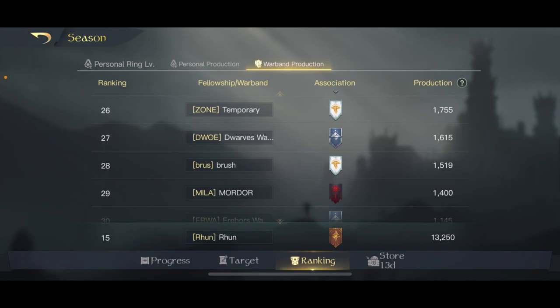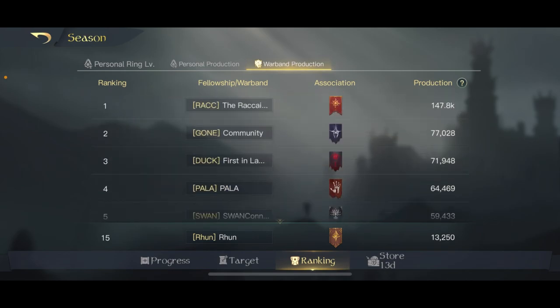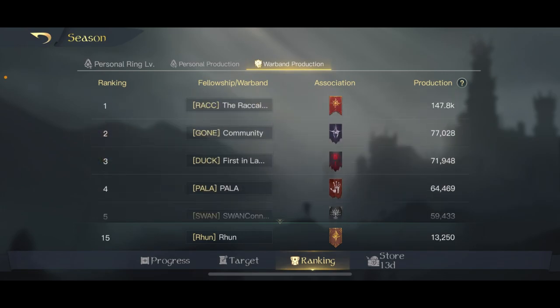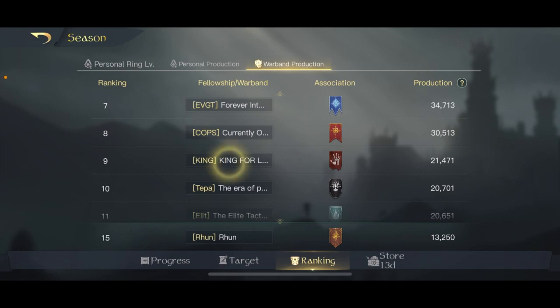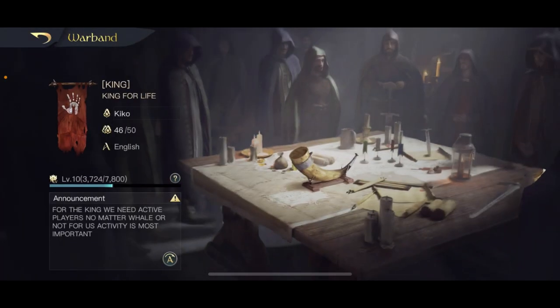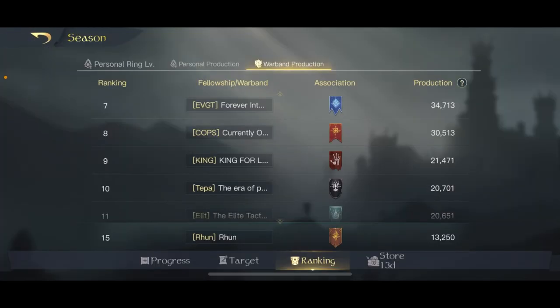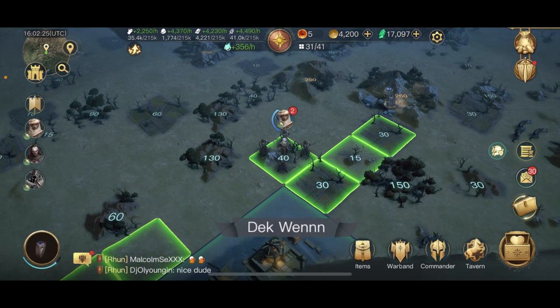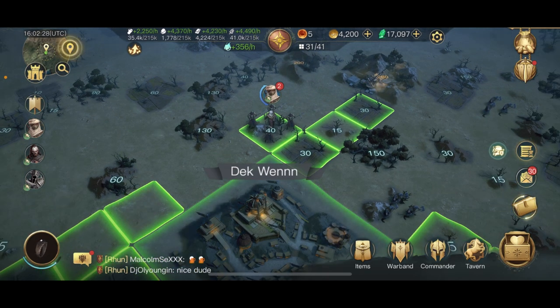As you can see — personal ranking, not even close. So my warband is now only 15th, which is not good. No more alliance in Rune. I'm really sorry — I will feel sorry to leave those guys behind. But my first plan was Isengard for this season, and Isengard has one strong-ish and another fellowship or warband which is actually my ex-warband from the previous server when I was playing with my good account.